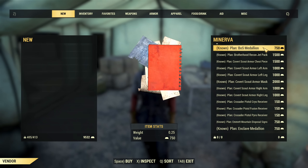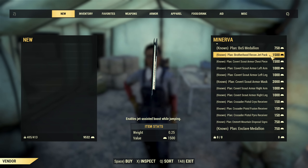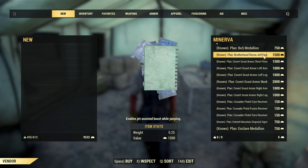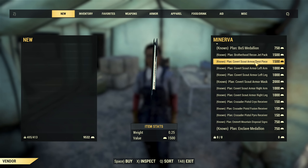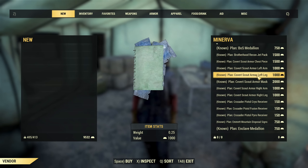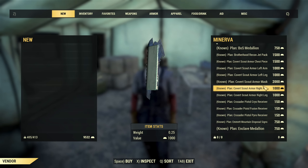I would definitely not buy the medallion. Then you have the Brotherhood Recon Jetpack if you are using that armor — personally I'm a Secret Service armor guy. Then you have all pieces of Covered Scout Armor, so if you have a problem getting those from daily ops, definitely a turtle pig!